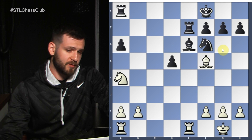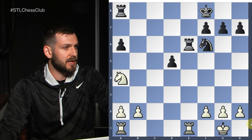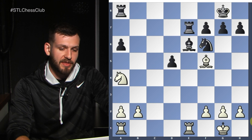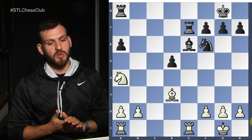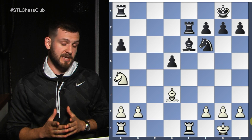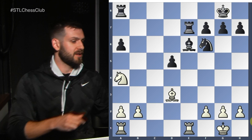So why would we take one of the attackers of the a6 pawn and exchange it? The bishop on e6 is a bad piece for Black. Our bishop on d3 is very powerful — it's one of our best pieces, controlling both sides of the board. I don't really see why we should exchange it. Knight to c5 is a candidate move, but let's try to add more options to the table first.